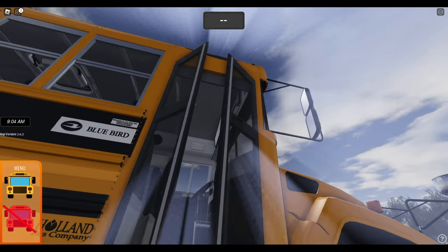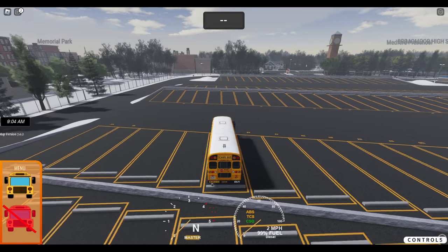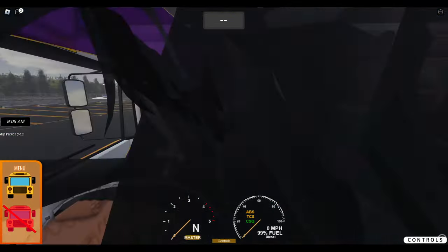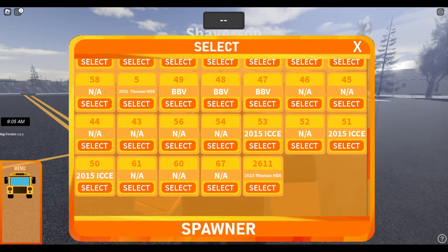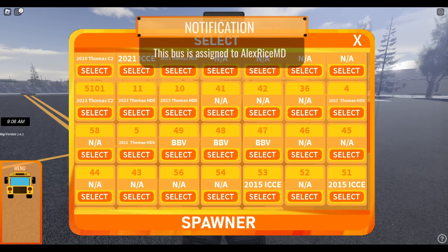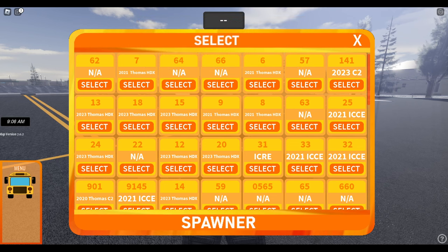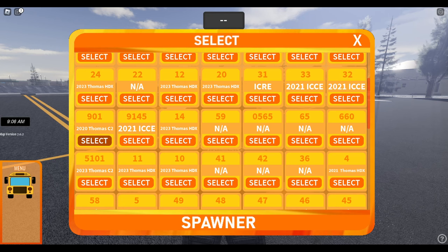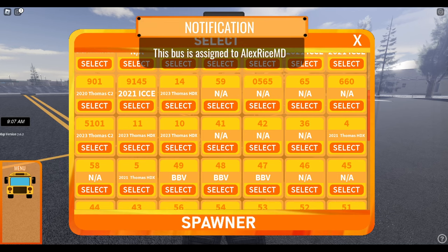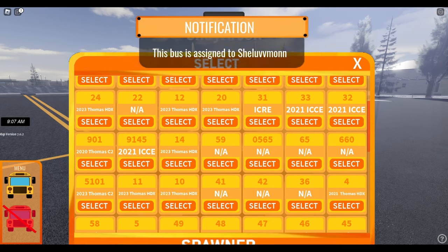I don't think we're going to drive that. Trying to think of what the viewers might want to see. I don't think they want to see a Bluebird Vision. Let's try a C2 — the one that's available, hopefully. Not that one. Not that one. The HDX isn't too bad, but I don't think we can get a C2 — there's not very many. There's a 2020, but we're looking for something new. Let's just go with an HDX. That one will work.